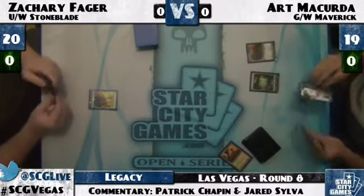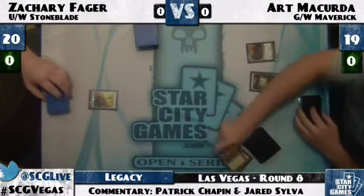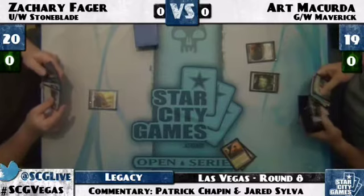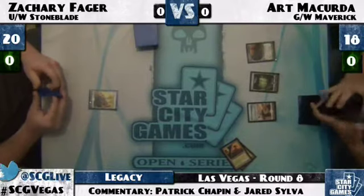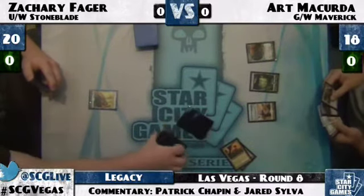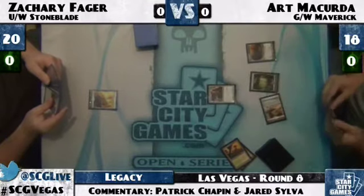Art plays a second Windswept Heath and cracks it. Zachary's plays don't do much. It looks like he's got a Swords to Plowshares in hand, so he's ready to deal with anything threatening — the Knight of the Reliquary that he assumes must be coming. Anything majorly threatening from Art we're going to assume is just going to go away.